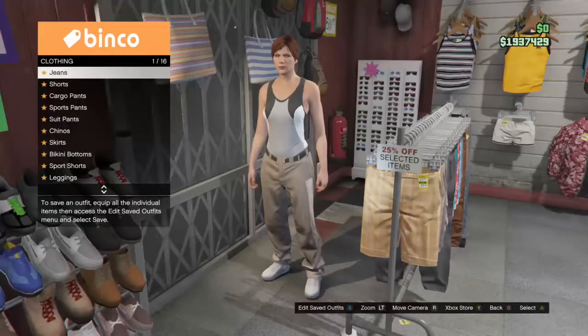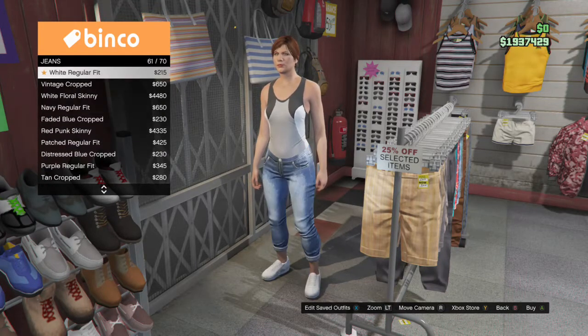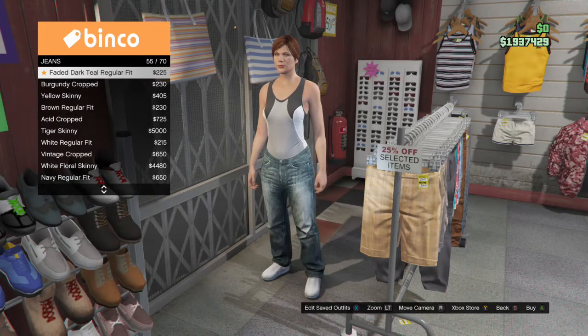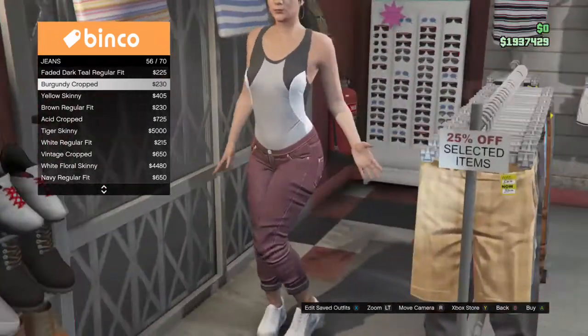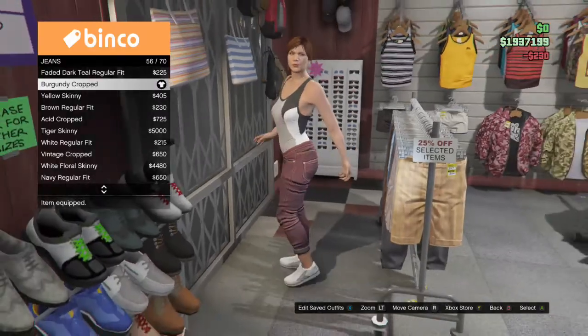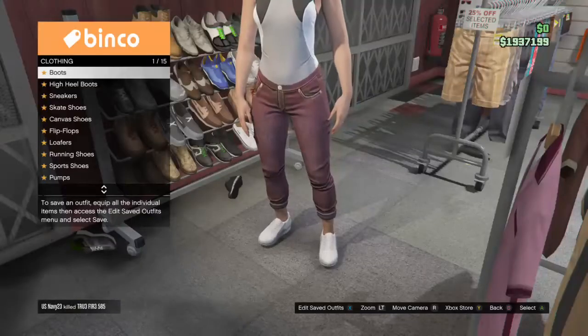Go to pants, then go into the jeans section, and get the 56th pair — those are the ones right here. Equip those.